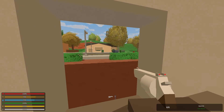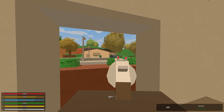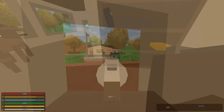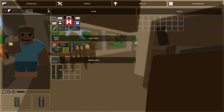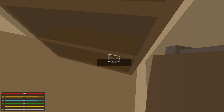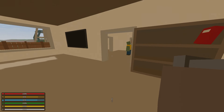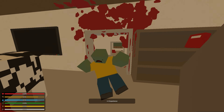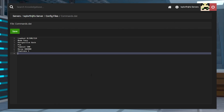Using automatic Unturned commands allows owners to entirely customize their server. This is extremely helpful for anyone looking to build communities within the game, since things like spawning starter loadouts or being welcomed by a message tends to keep players around. Even if you don't want a public server, these commands can also be used for private ones, and it's a great way to customize your game for you and your friends. Once you make the changes, they will stay exactly the same until you go in and change the file again, so you don't have to worry about things being reset every time you join the server.